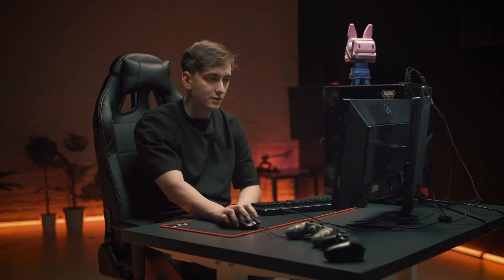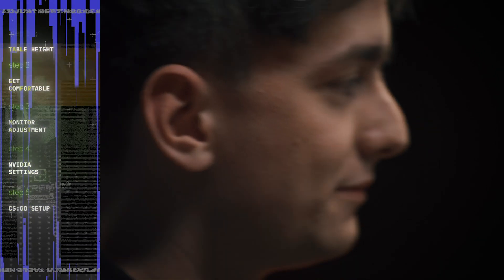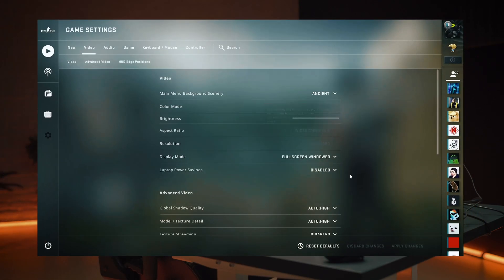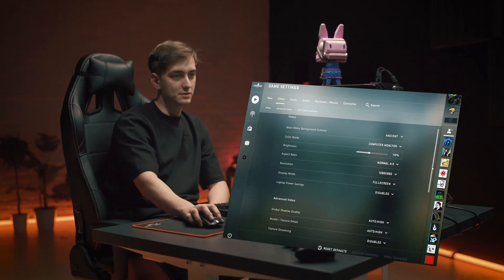Full screen stretched. Once you hop into CS, the first thing you've got to do is change your resolution to full screen, 4:3, 1289x960, because every good player in the world uses 1289x960 stretched — especially s1mple.